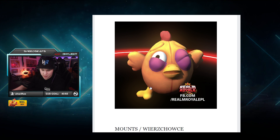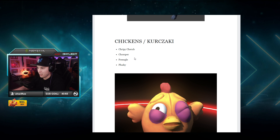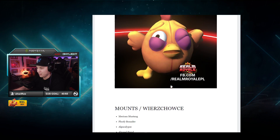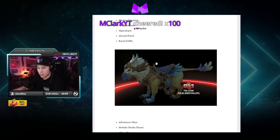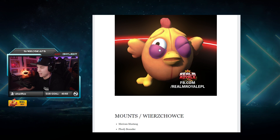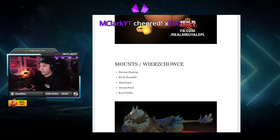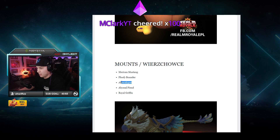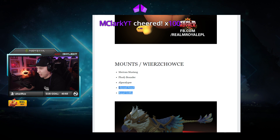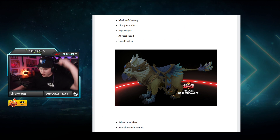A plushie — yo, straight up, if we ever have a real plushie we can buy, I'm buying that instantly. Chris, Chirpy, Chirrup, Chomper, Free Eagle — what an eagle, holy shit, look at that! I want this one. I want one right there, and if I lose I'm gonna smack that. A Mustang, a Floofy Bounder, an Alpacalypse, a Griffin — this is so good.